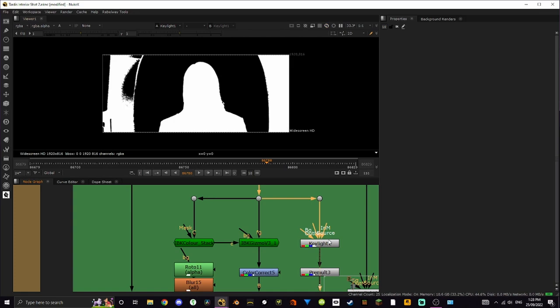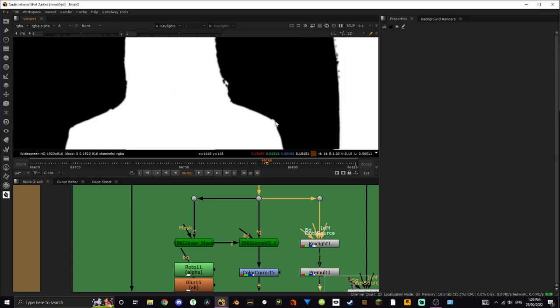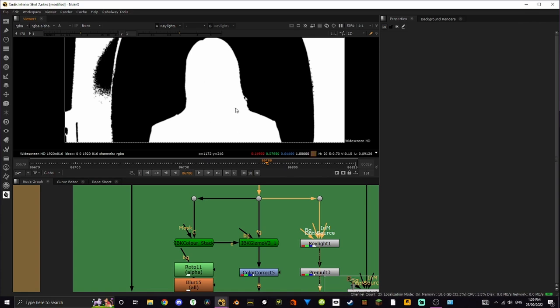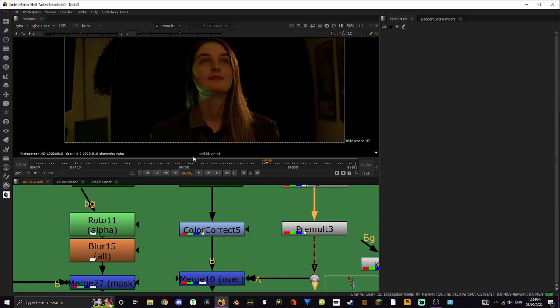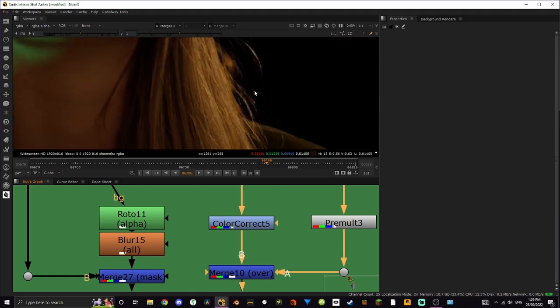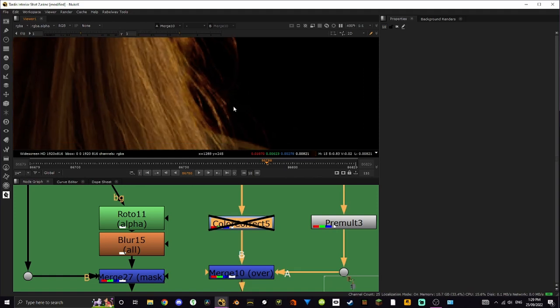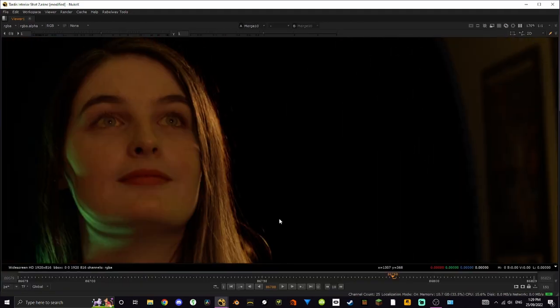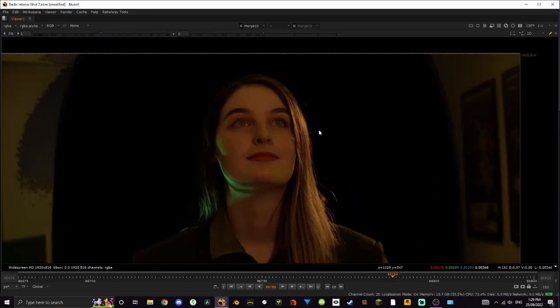Speaking of a core key, this is what I got here. As you can see, very little detail around the edges — it's eroded a little bit — but it's fully solid inside. I have a pre-mult here; not sure why, but I think it did solve an issue so I'm not going to get rid of it. Then we merge it over. I've also added a color correct node on the edge key because beforehand it was a little bit oversaturated — a little bit too red and too orange.